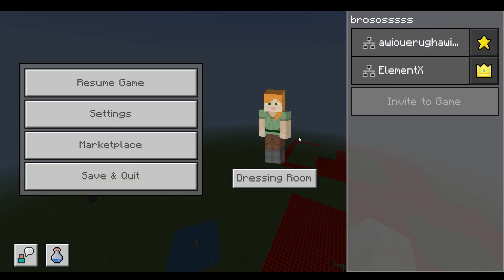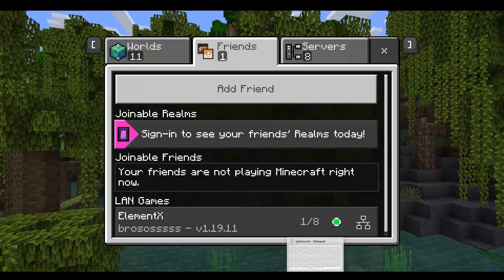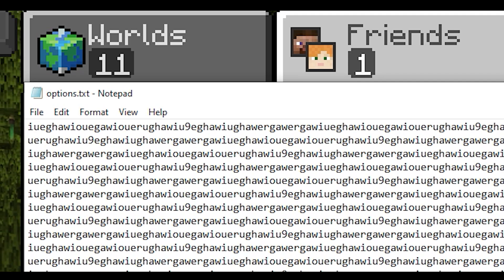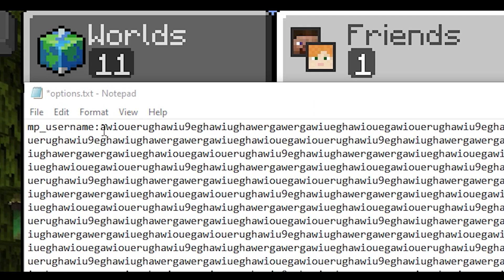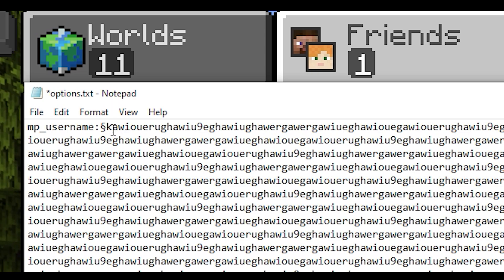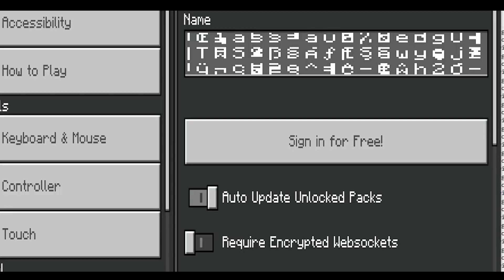Now let's make this thing a little bit more crazy by adding a special character in front of my name. If I add this special character right here, then everything that comes after this special character will get obfuscated. This is what it looks like — it generates a random character every tick pretty much.